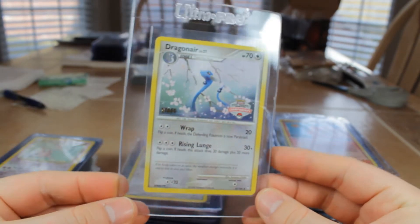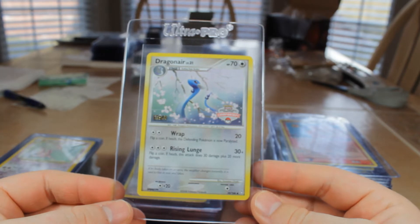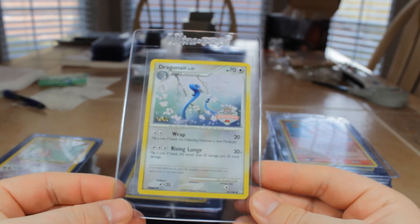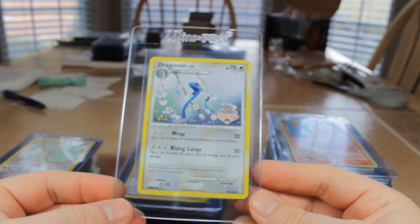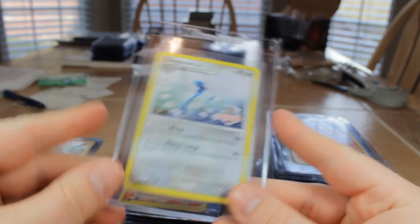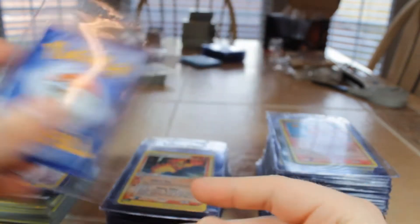Next we have Dragonair Staff from the State Championships in 2008. It is a non-holo card, uncommon, from Diamond and Pearl. Very nice artwork though. Got another one of those — these ones are in decent shape.